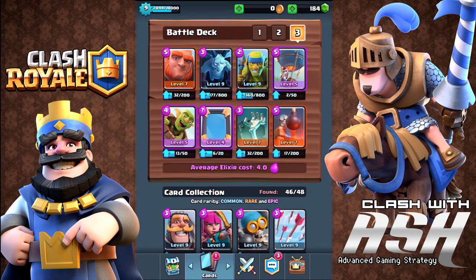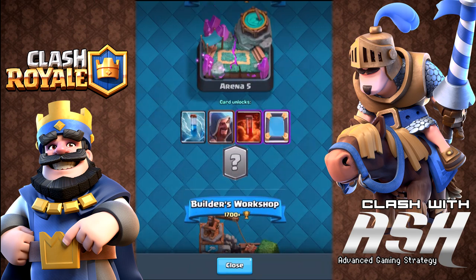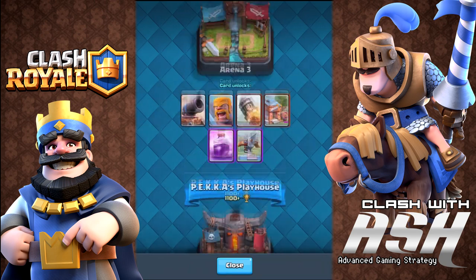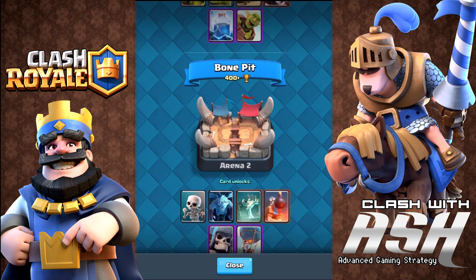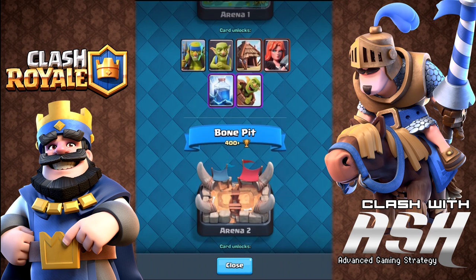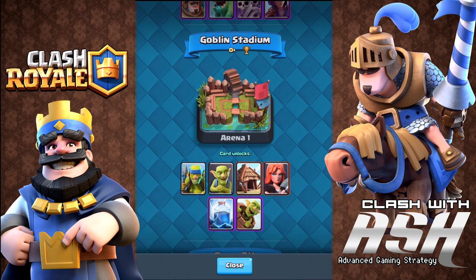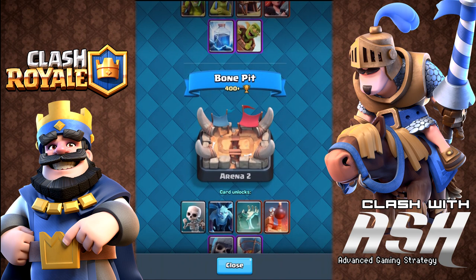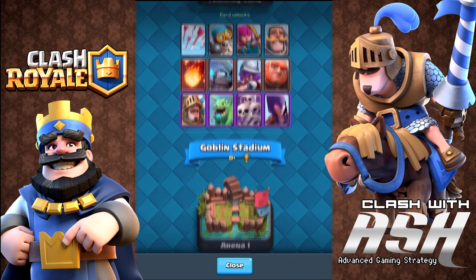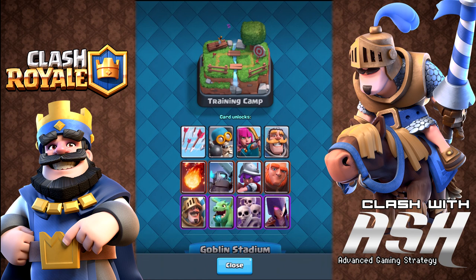What we're going to do today is have a little fun testing out a really basic deck. You can build a very powerful deck in this game without having all the cards unlocked or without necessarily using epic cards. We're going to focus on the Bone Pit arena today, which is the second arena you reach after Goblin Stadium. You never want to just use one arena's cards — just because cards are available at higher arenas doesn't mean they're stronger than basic cards.